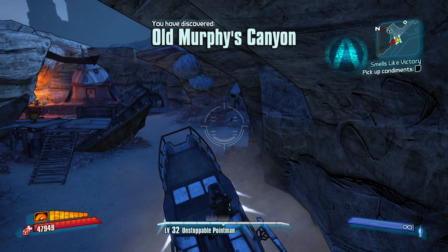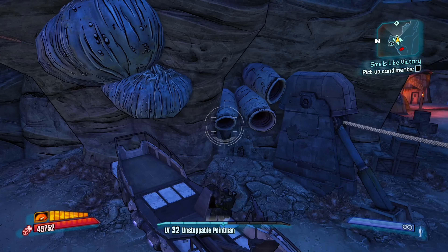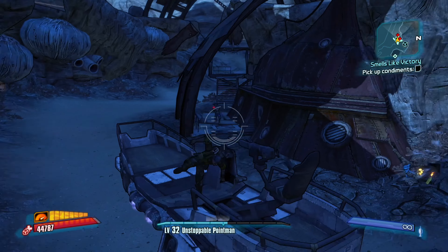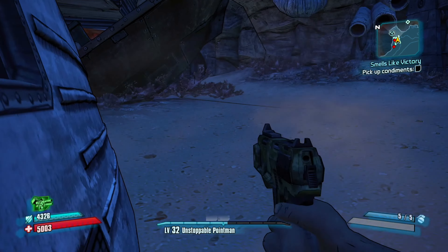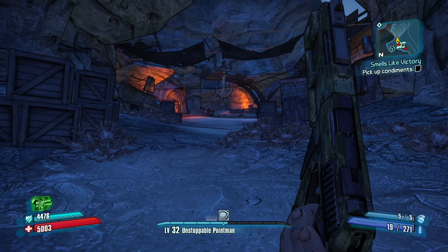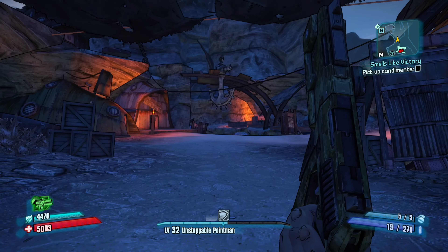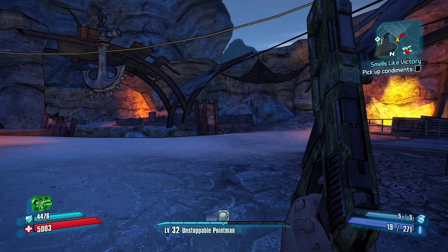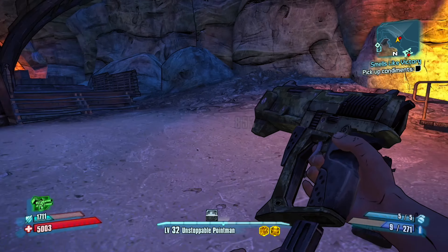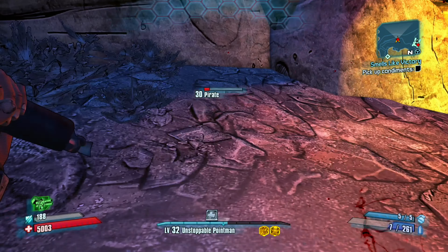We've found Old Murphy's Canyon. I could take my skiff down here — or maybe not. Should have seen that coming. Let's head in here and go find those condiments. There's a turret there — hope no one gets on that. As we're in this area we are going to have plenty of pirates lurking around. None of them are working for Captain Scarlet, which is quite interesting — has she stabbed all these pirates in the back too?